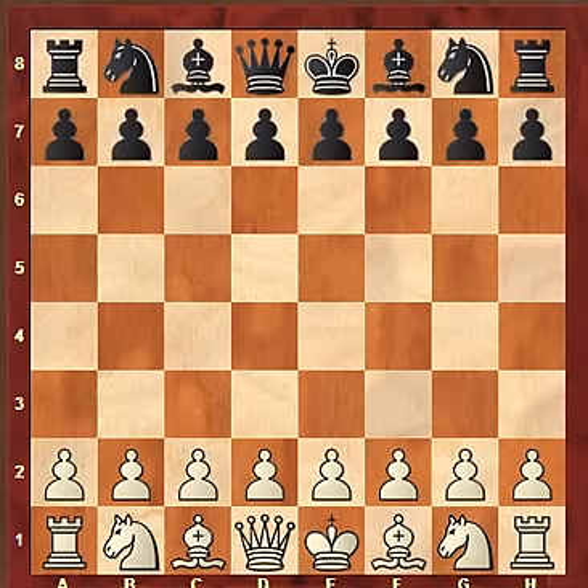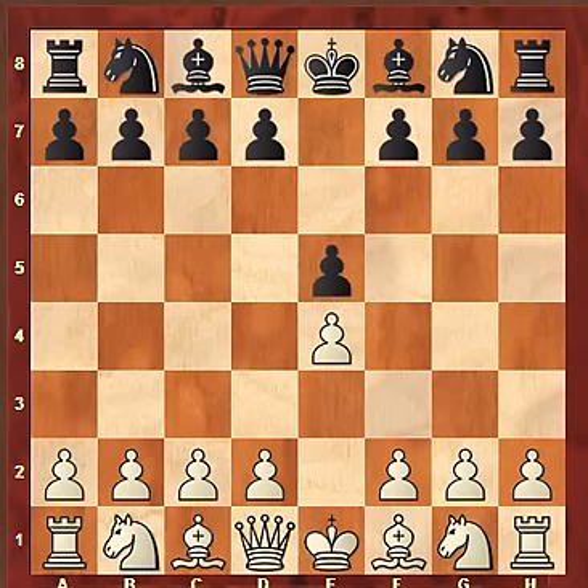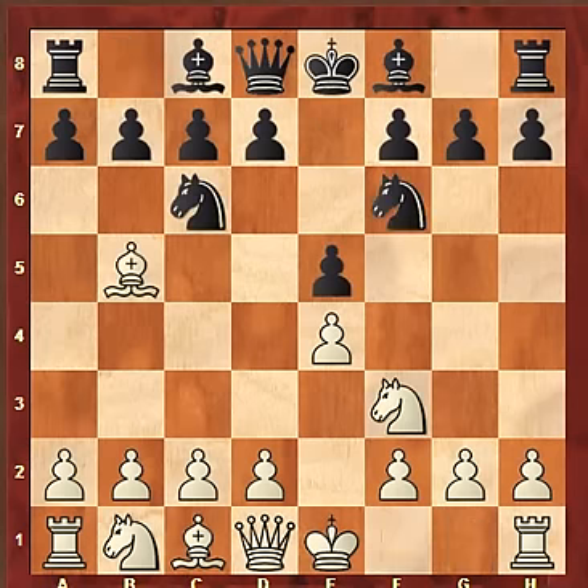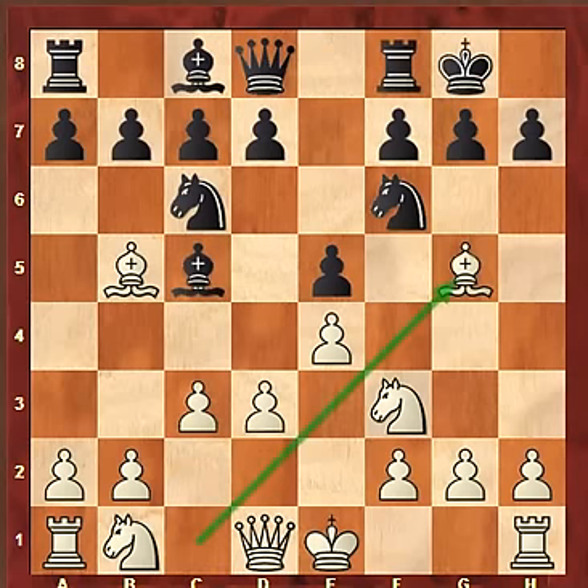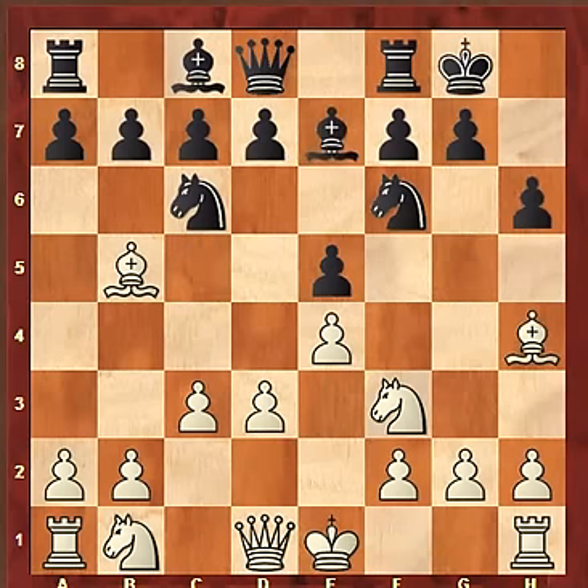75 moves today. I will show you the highlights. Carlsen opened e4 and Karyakin played e5 and played the Berlin defense with 3 Nf6. Carlsen played Bg5, not the most common move — the most common move is castling. Top grandmaster Einis Gehry said in a tweet this Bg5 is a nice desperate idea, which was meant somewhat tongue-in-cheek. Let's go through the moves.